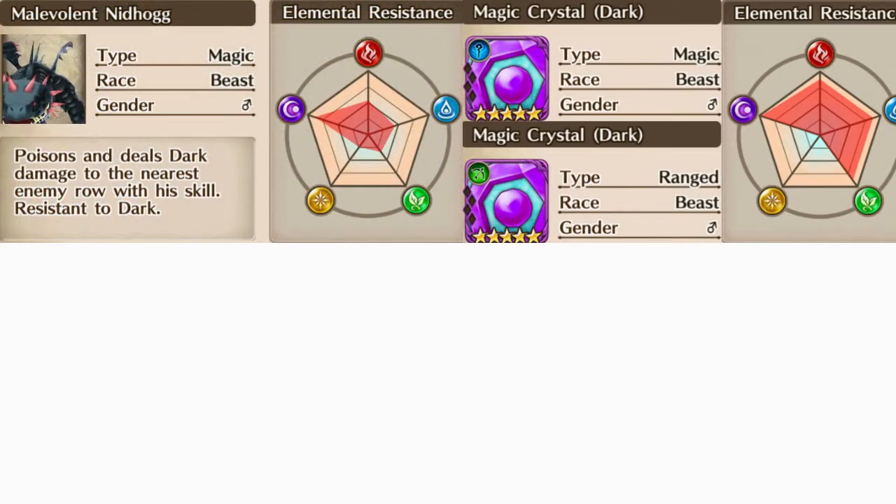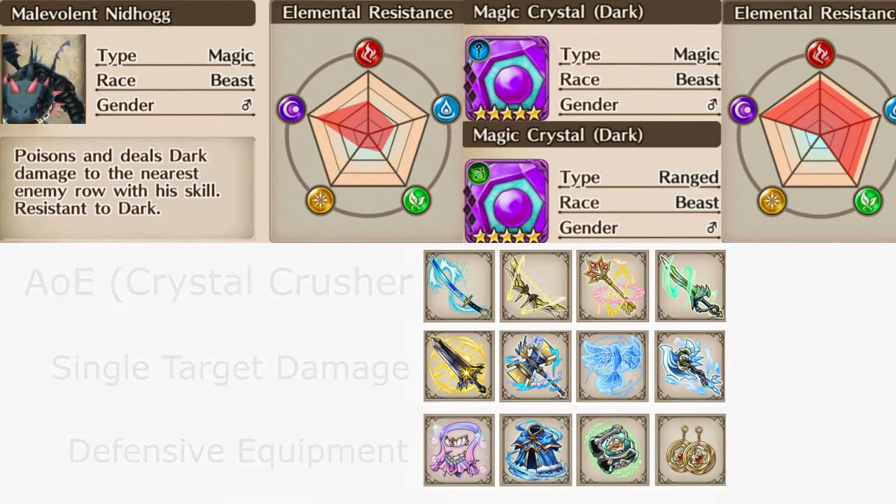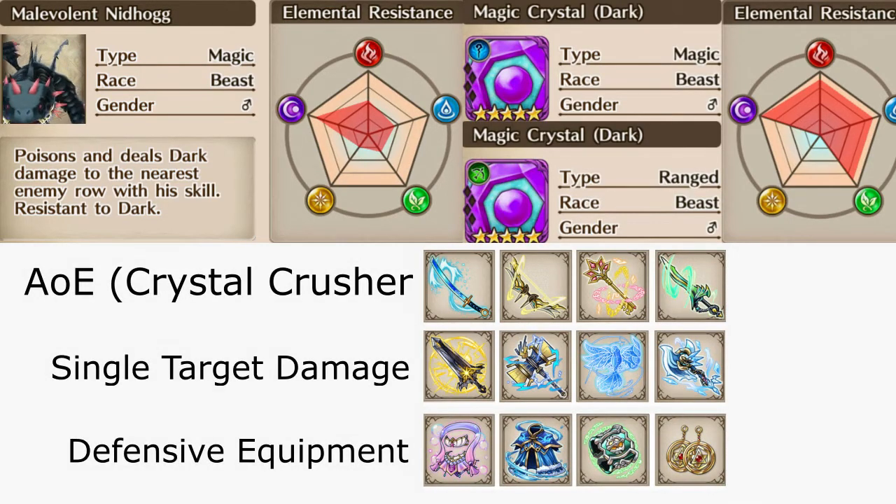Next up I will be showing you some example gears that you can use in the connect to either crystal crush, deal direct damage to him, or to sustain the incoming damage. The top row — Stillwater Greatsword, Leighton Lightbowl, Key of Asgard, and Fame Seer — these are your AOE weapons that can help you crystal crush. The second row — Shining Soleil, Monir, Storch Ritter, and Vigrid — these are your single target damage options that can help deal damage towards Nidhogg to end the fight quicker.